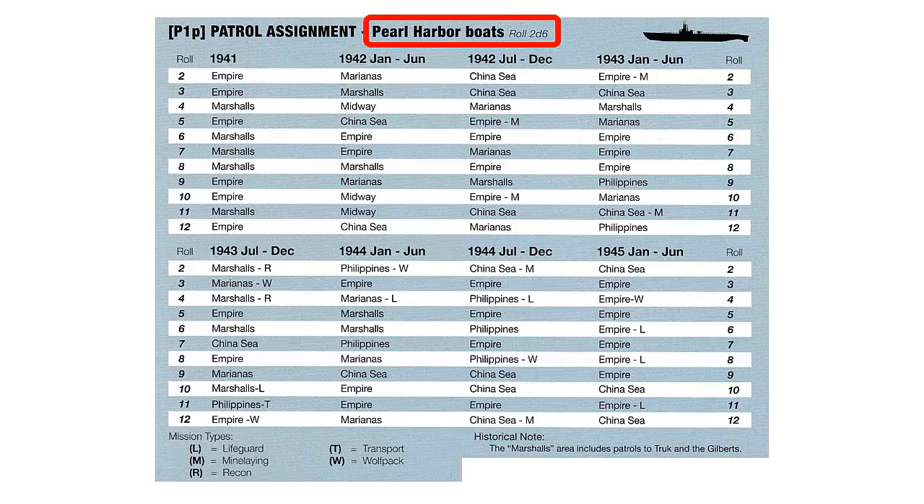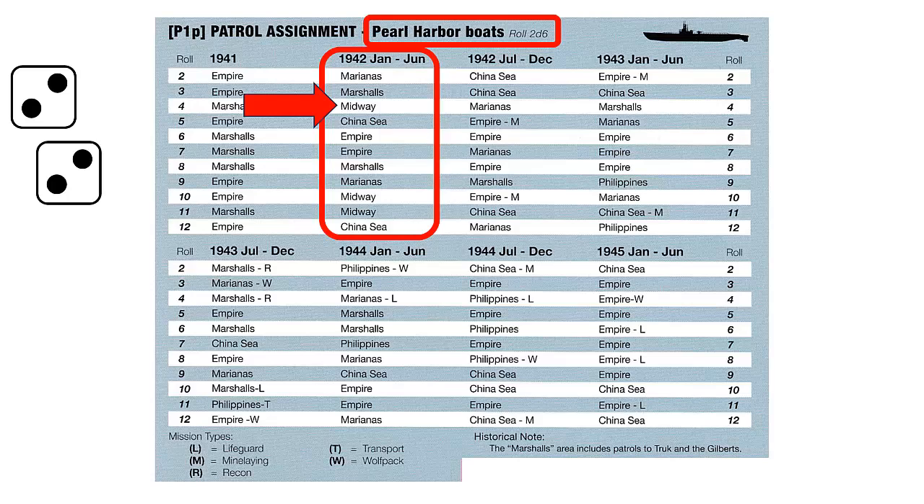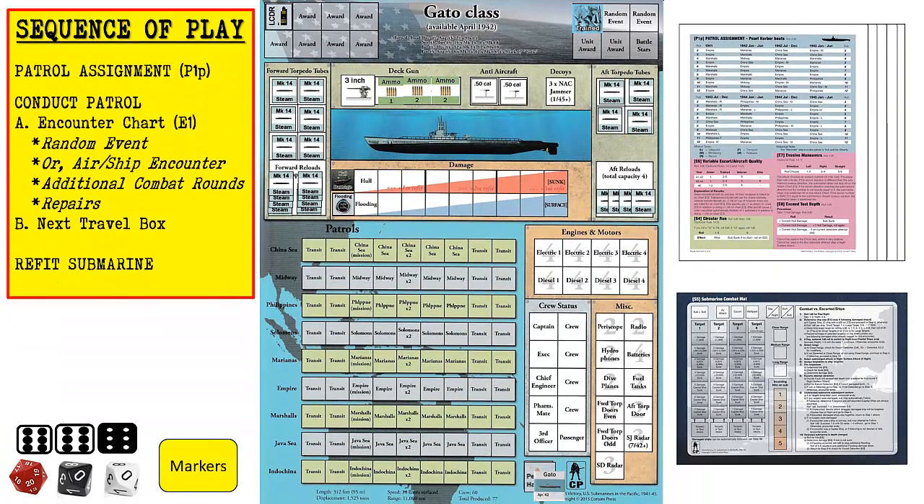This player aid has table P1P for submarines starting in the Pearl Harbor base and instructs us to roll two six-sided dice. We roll a four and consult the column with our starting date of April 1942. We will start our first patrol at Midway. If the patrol has a special mission such as mine laying or transporting a passenger, it will have a mission type letter next to the patrol name. There are also some patrols where your submarine will be part of a wolf pack, as designated by the letter W. We then note the patrol log by listing Midway on the April 1942 patrol line. We can also note the starting base on the line above — in this case Pearl Harbor.